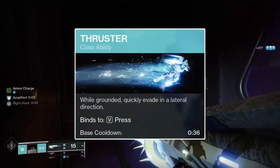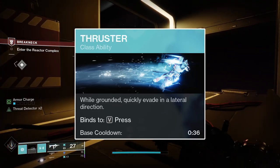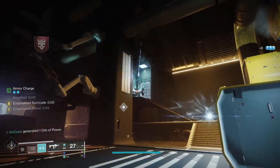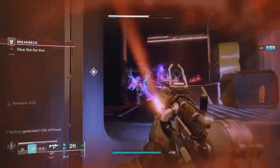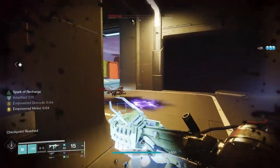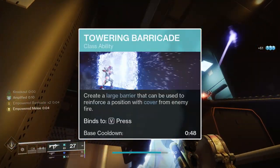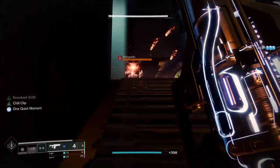For your class ability, Thruster is the quickest option to get the empowered buff started on your grenade and melee ability. It also has a shorter cooldown than either of the Barricades, making it the best option for maximizing your empowered buff's uptime. Thruster's base cooldown is 36 seconds, Rally Barricade is 38 seconds, and Towering Barricade's base cooldown is 48 seconds. Thruster is also faster to cast and doesn't leave you stationary while casting, making it safer to use. Rally Barricade grants buffs to your weapon's reload speed, stability, range, and flinch resistance while standing behind it — a good option if you plan to be stationary. Towering Barricade simply provides significant cover with nothing else in the way of weapon buffs, and with its longer cooldown, I wouldn't recommend it for this build.